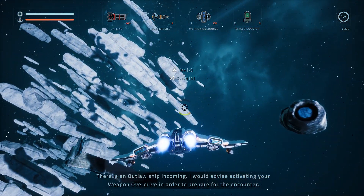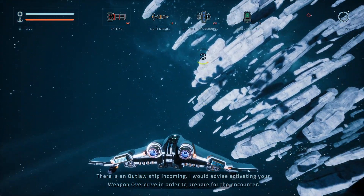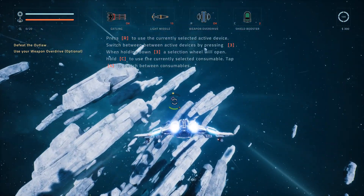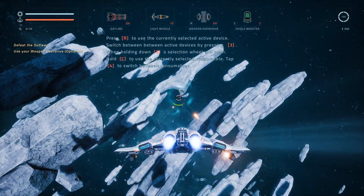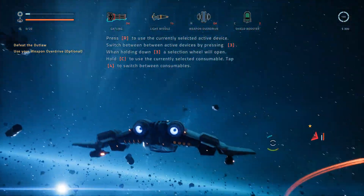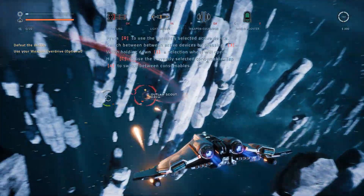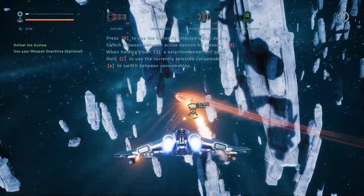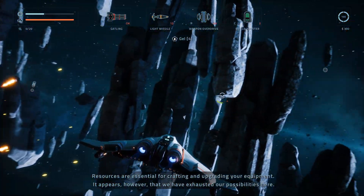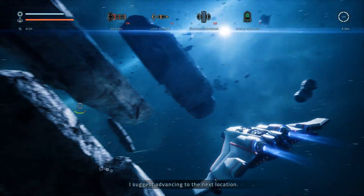There is an outlaw ship incoming. I would advise activating your weapon overdrive in order to prepare for the encounter. Resources are essential for crafting and upgrading your equipment. It appears, however, that we have exhausted our possibilities here. I suggest advancing to the next location.